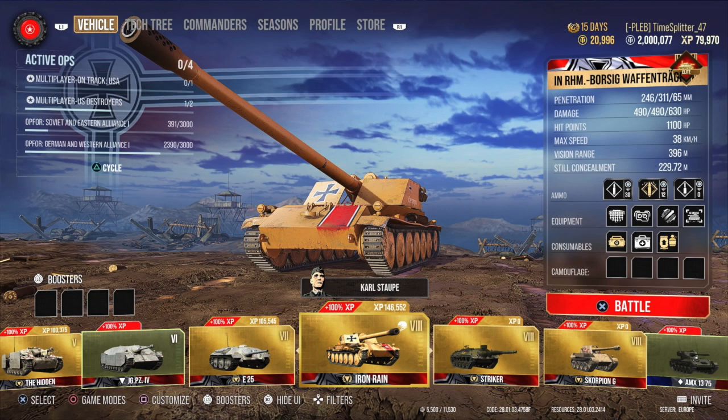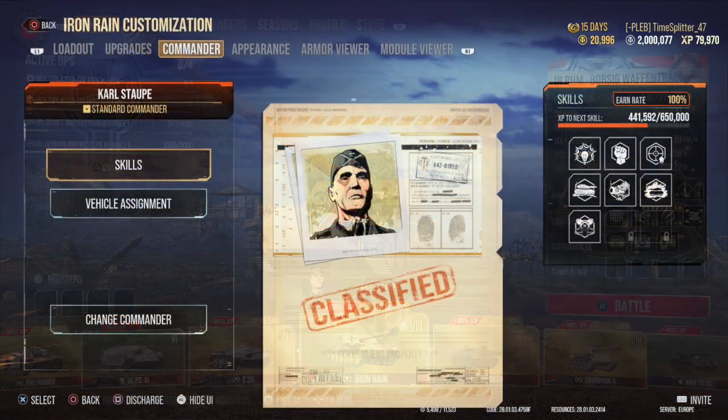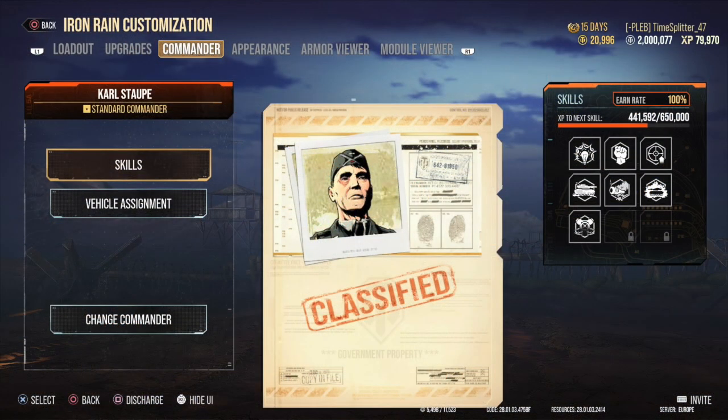I used to run a small repair kit, but then I got ammo rack twice in one game, so I use the large one now. And this is the crew — a fairly good setup for me. I've got the four basic ones: Sixth Sense, Born Leader, Steady Aim, and I've got Camouflage, Muffled Shot, Green Thumb, and Silent Driving, just to really maximise the stealth of this tank.